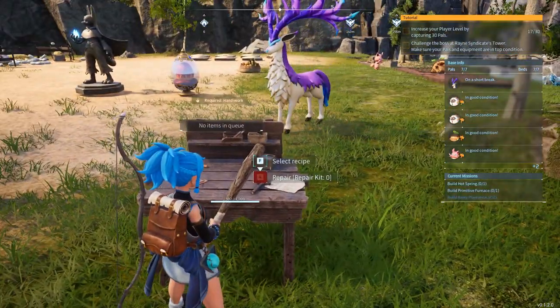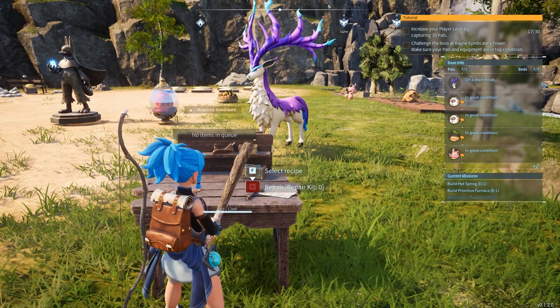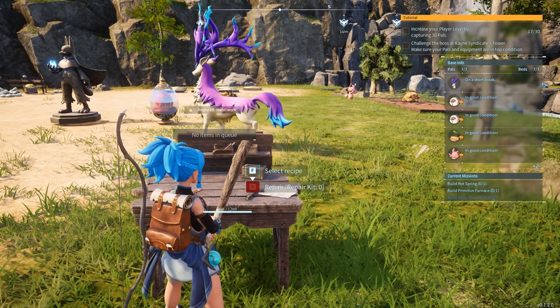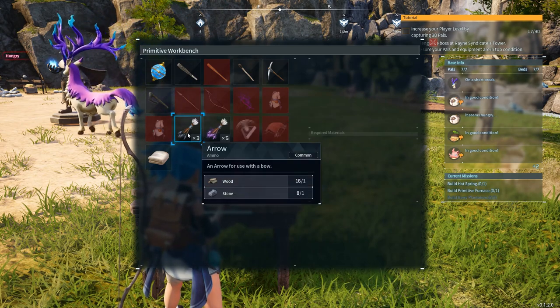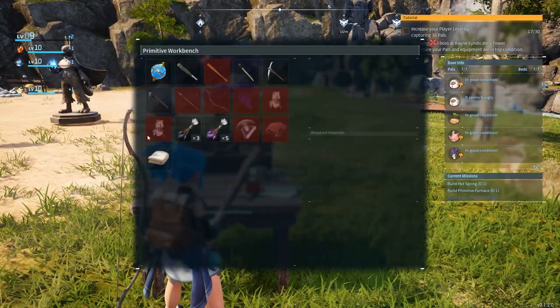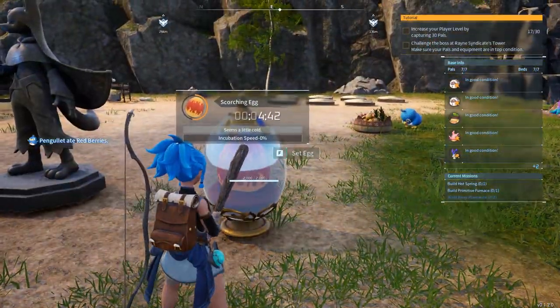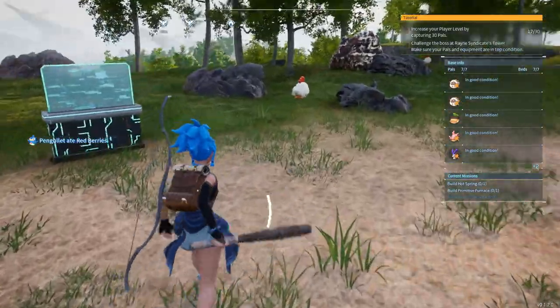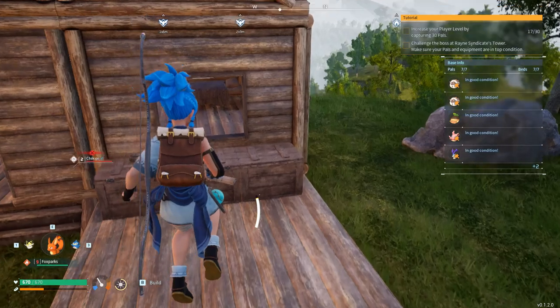Before I even go and try to fight the big boss in that syndicate tower, I'm pretty damn sure that we are going to need a whole bunch of arrows for that. So this is something to keep in mind. The incubator still has four minutes left — I guess I'll wait to see what we can get.